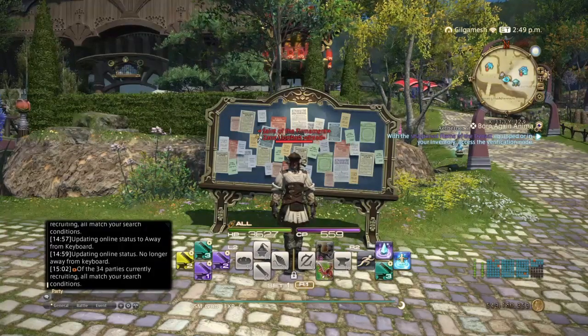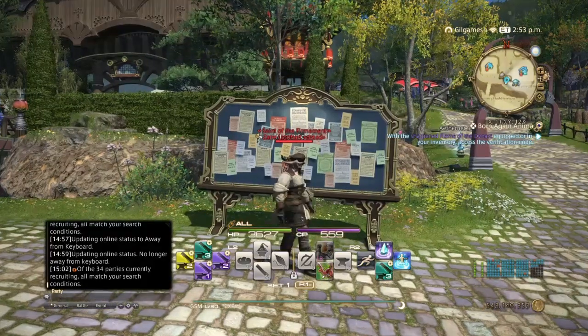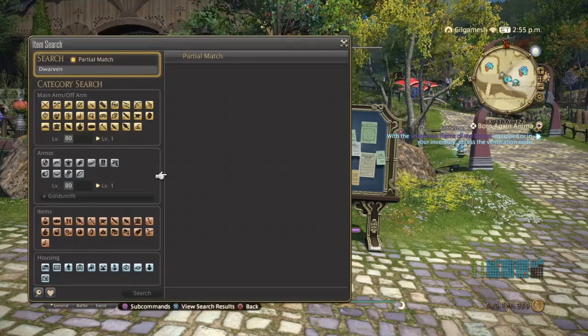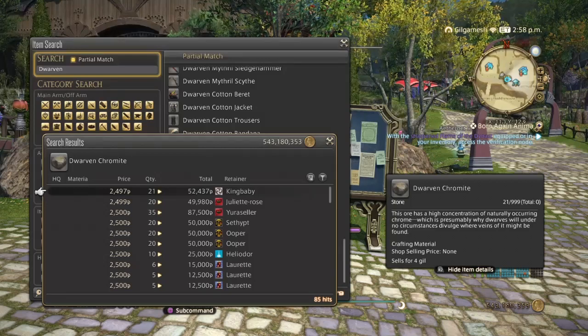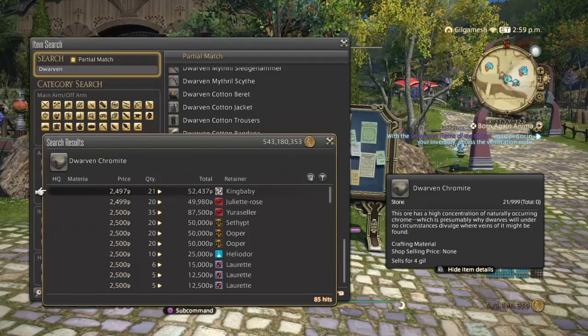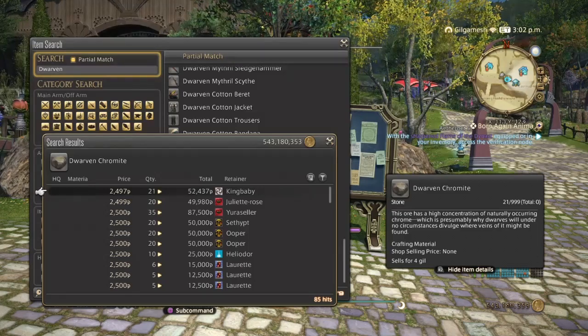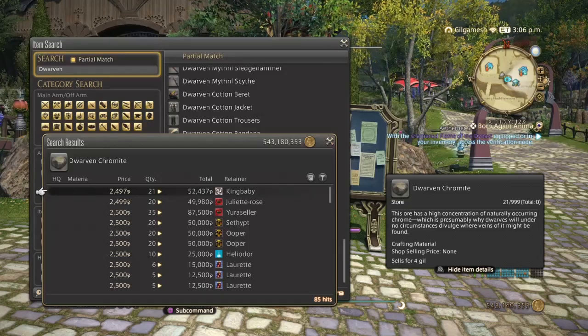The very first thing on this list is going to be Tombstone items: Dwarven Chromite, Caprice Fleece, Megalonia Skin, Workbench Resin, and Tempest Adhesive. Starting with Dwarven Chromite — in my honest opinion, you should be selling these in amounts of 20: so 20, 40, 60, 80. Because you're going to be needing a lot of these materials to make the new crafting and gathering gear. I sold them between 20 and 40, and they sold quite fine.